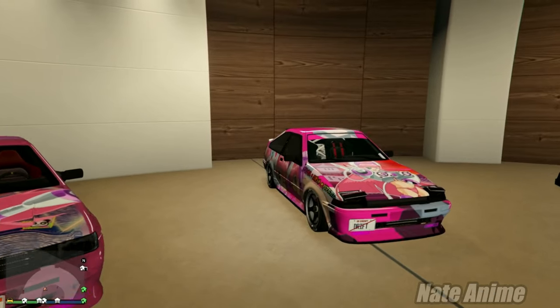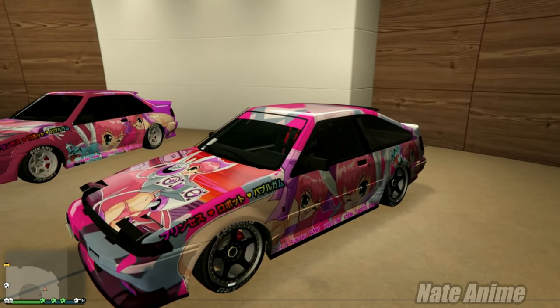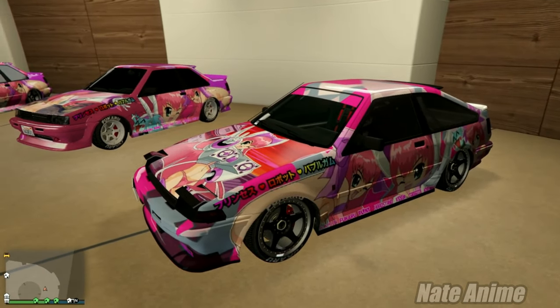If you're wondering, this version over here is actually the more expensive version — it is the cooler version though, I will admit, because it does come with the pop-up headlights. But it will cost you a pretty penny, and even if you do buy it, there's a lot of work you'll need to do to actually obtain the livery for this vehicle, so just keep that in mind.